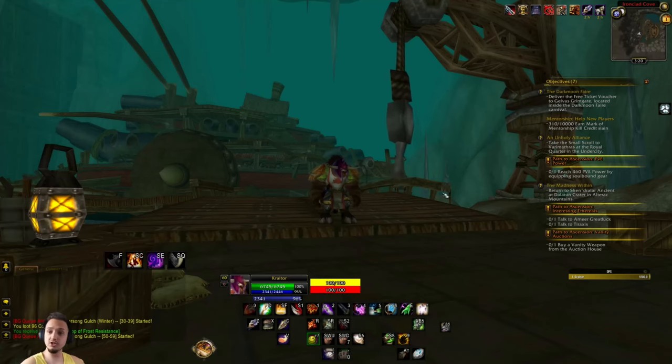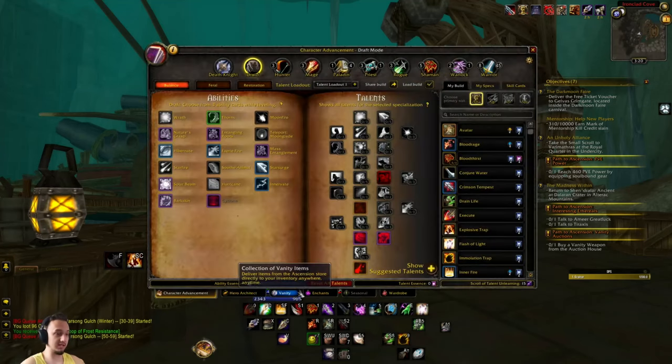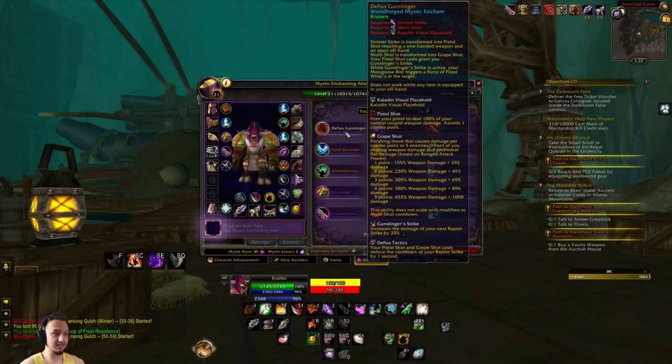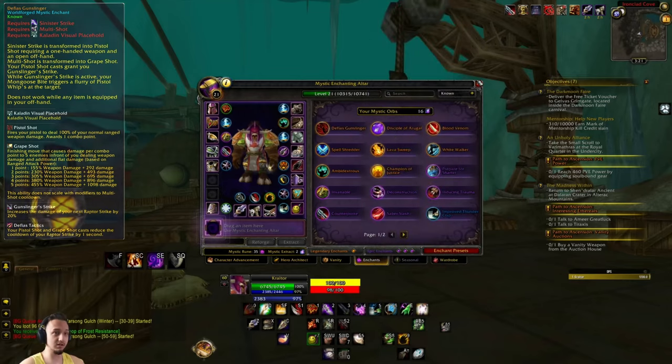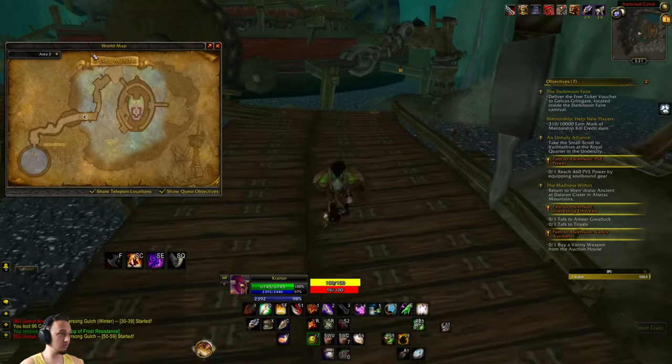Hey, what's up guys, welcome back to Project Ascension Season 8. Today we're going to be taking a look at the Mystic Enchant Defias Gunslinger - absolutely awesome world forged mystic enchant. This actually converts your Sinister Strike into a Pistol Shot. You're only allowed to use one one-handed weapon, but the damage output is insane. I've seen people just absolutely carry with thousands of DPS - it's absolutely nuts.